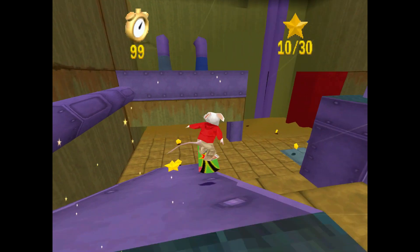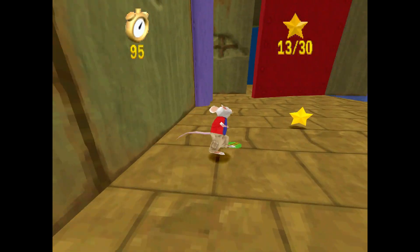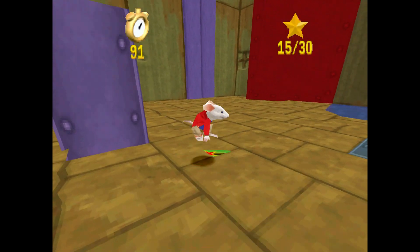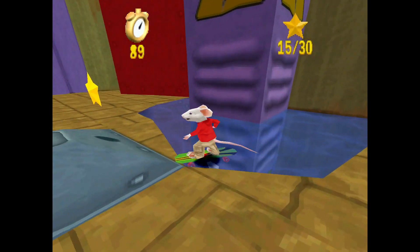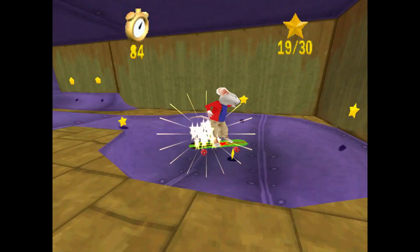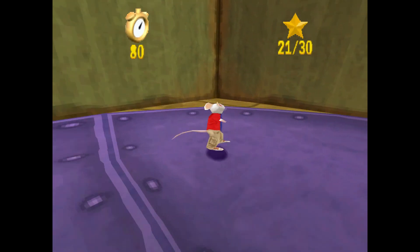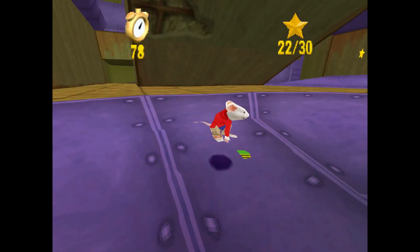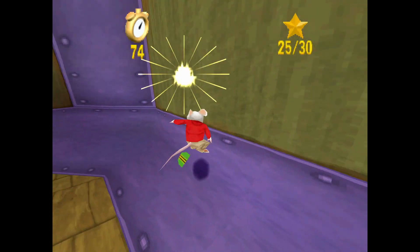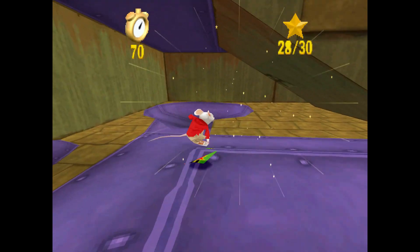This prototype did not come out with the Hidden Palace Project Deluge stuff — it wasn't part of that. The skateboard works kind of weird here — he's floating above it and it looks very glitchy. Maybe this is why they changed it. I did not know the skateboard section was in this prototype.